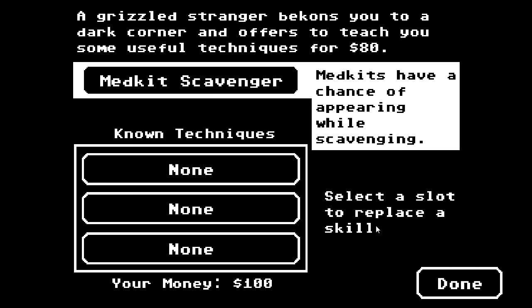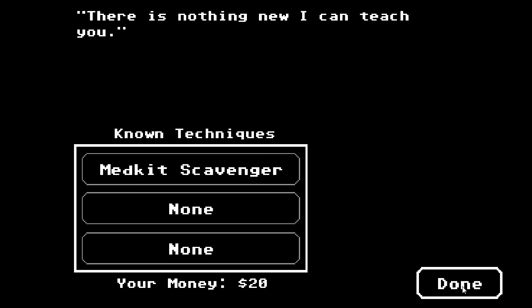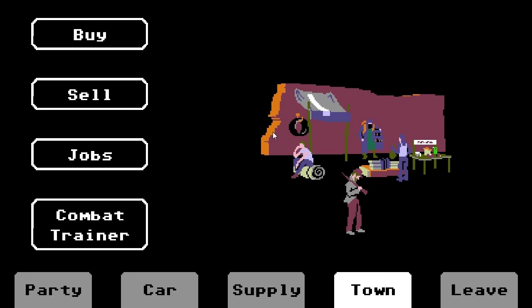We want that medkit scavenger — we want to be able to scavenge medkits. Definitely. And when we come back, folks, we'll do a little more scavenging. See if we can grab a medkit or two, some scrap, and repair the car before we head out — and maybe buy some more fuel. We've got to make sure our supplies stay on track, and we also need to do some resting. It's a long journey ahead of us and we're only at the beginning. Fingers crossed we'll make it to the end. I'll catch you next time, folks — later.